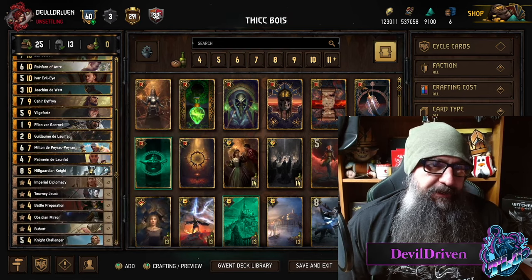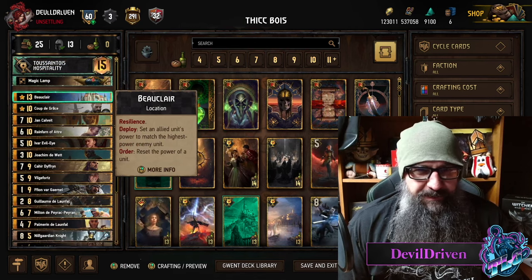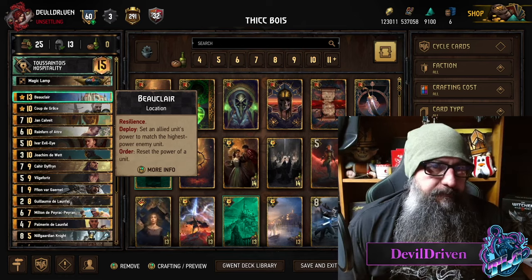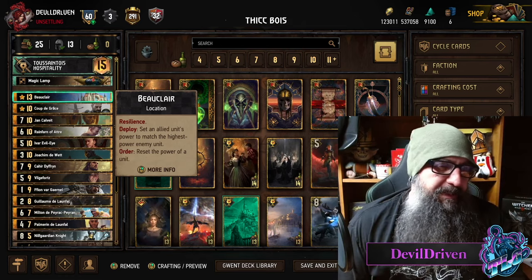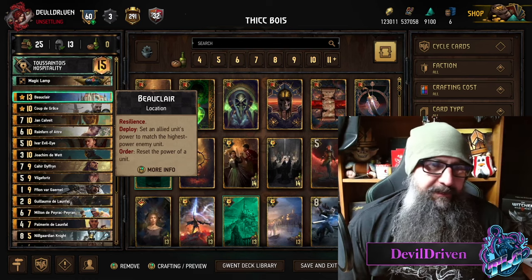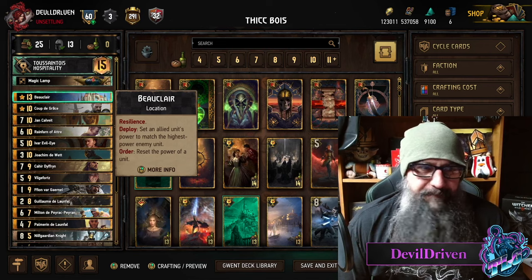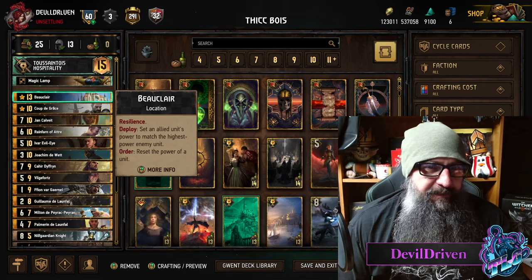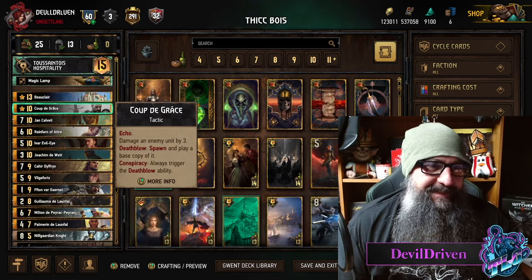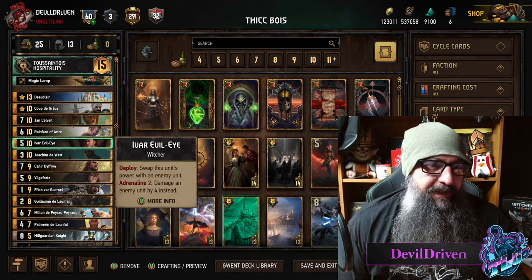The resets are on here — Coup has two targets: Joaquin and Rainfarn. The Calvates is in here just to make sure you draw your goodies, your resets. You've got Beauclair, which you want to play more towards the end — though you could use it at the beginning too, depending on how big something gets. If something gets up into the 40s you want to match it against something really low, then reset it anyway unless they Heat Wave it.